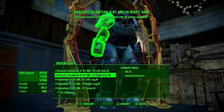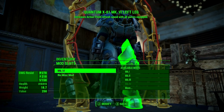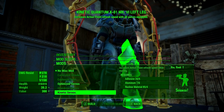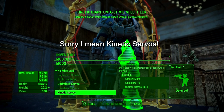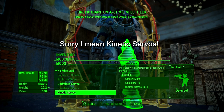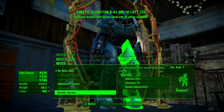For the legs, this is an easy decision — just go for the Optimized Servos. This increases your action point refresh speed while moving, which synergizes really well with the legendary effect on this armor. Your action point regeneration is going to be insane. Make sure you do this on both legs.